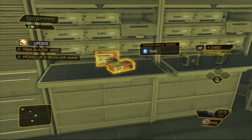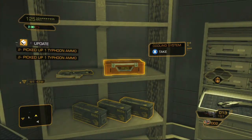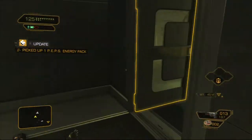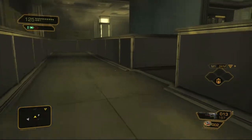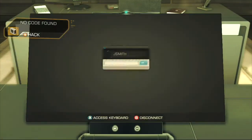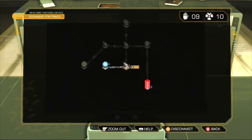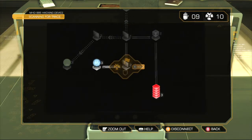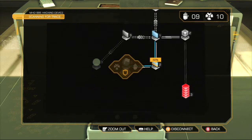We got some revolver ammo, sniper rifle ammo, typhoon ammo, and a cooling system — I believe it's for the heavy rifle, because here we have some heavy rifle ammo. I'm not using that so I'm not going to pick it up. You guys feel free to if you're using it. I recommend getting the aim stabilizer AUGs — it'd probably really help with that. You can make it so there's like 100% less recoil, so basically no recoil. That would be pretty useful with an upgraded rifle. Anyway, this hack is pretty easy.